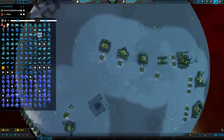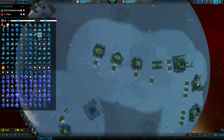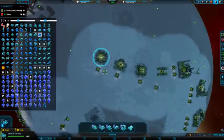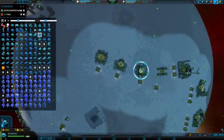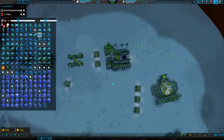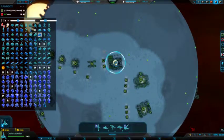Next up we have the factories. It takes one power gen for each tier one factory — so for vehicles, it's one power gen; for bots, one power; air, one power; and one power for naval, et cetera. For orbitals, two power gens.